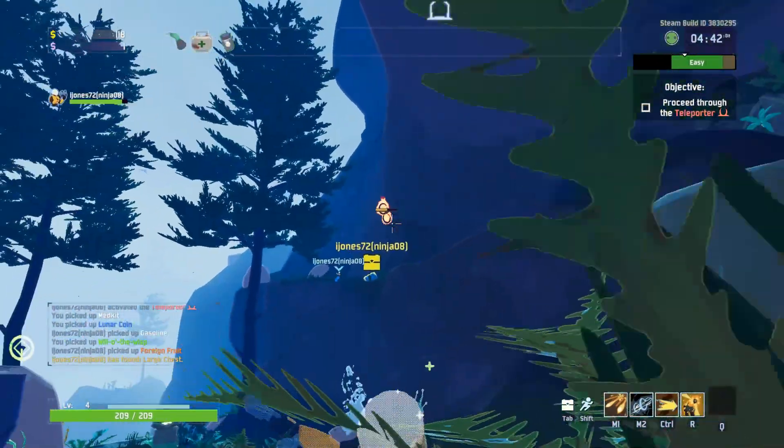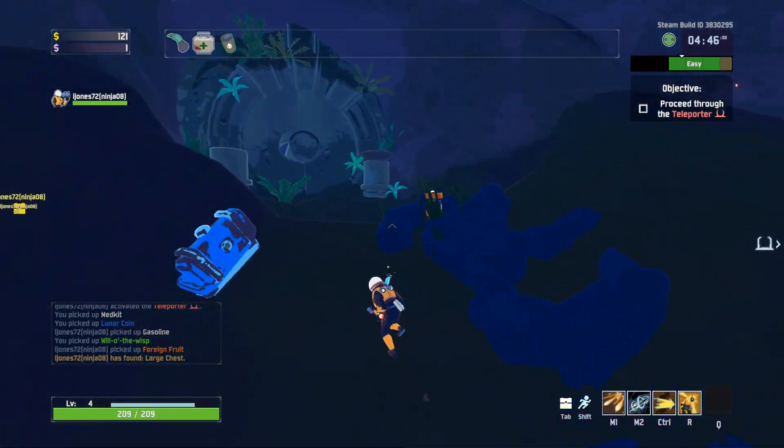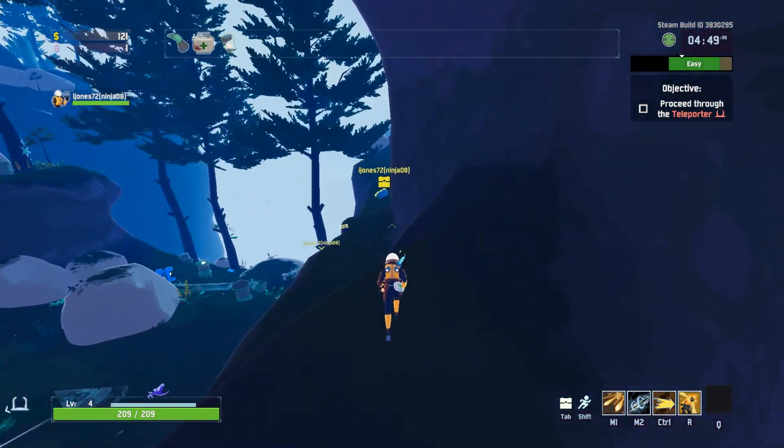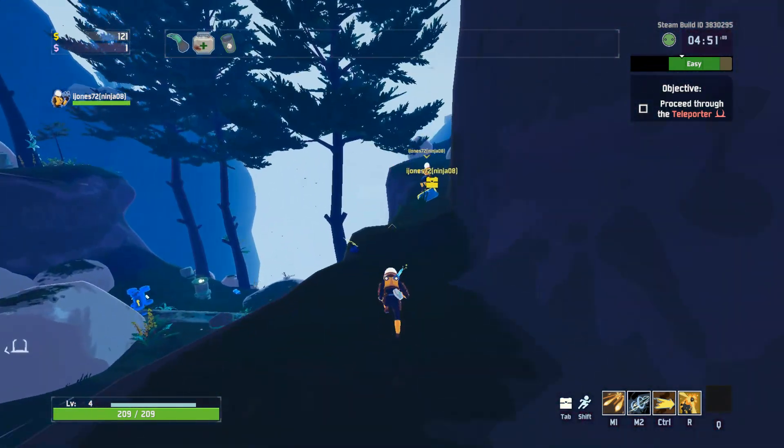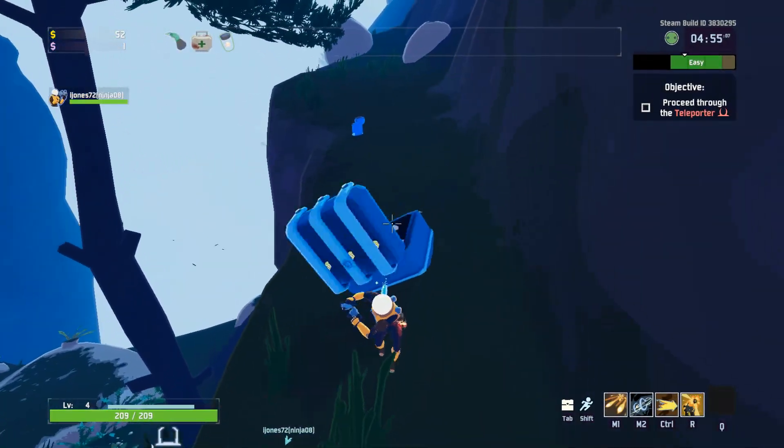There's a chest up here if you have the money. Yeah, if I have the money — a pretty good chest. You do have the money, by the way. I have 120. I can tell. How can you tell how much money someone has? By pressing tab.